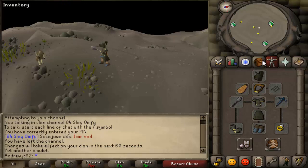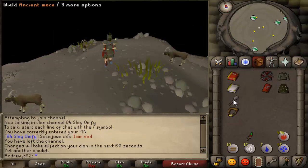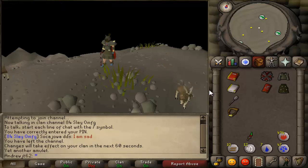The Bandos and Armadyl items, there'll actually be more of them when it comes out. There'll be the Armadyl Ranging Armor: the helm, the plate, and the legs. And there'll be the Bandos Tassets, Boots, and Chestplate, although those are going to be quite expensive, especially when the God Wars Dungeon first comes out. So if you can get your hands on these items, it's actually pretty good.